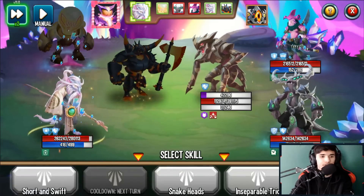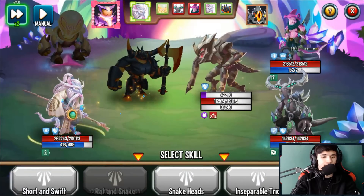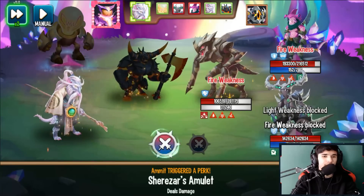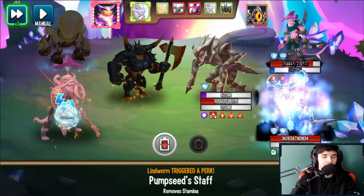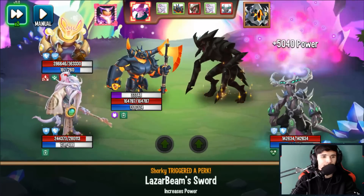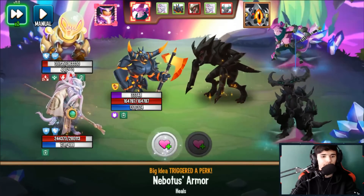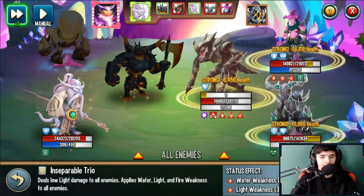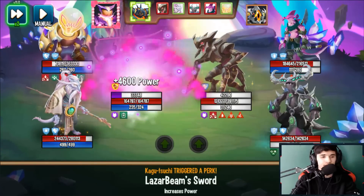Laser Beam Sword kicking in again, dealing nice damage. Another reason you want to pair with Master Rat is for the staff — if the monster needs stamina, it's right there. Also, another reason to pair with Master Rat is the fire weakness it can apply. Minos is going to destroy with fire weakness applied. Let me gain some stamina with Master Rat — Master Staff kicked in.